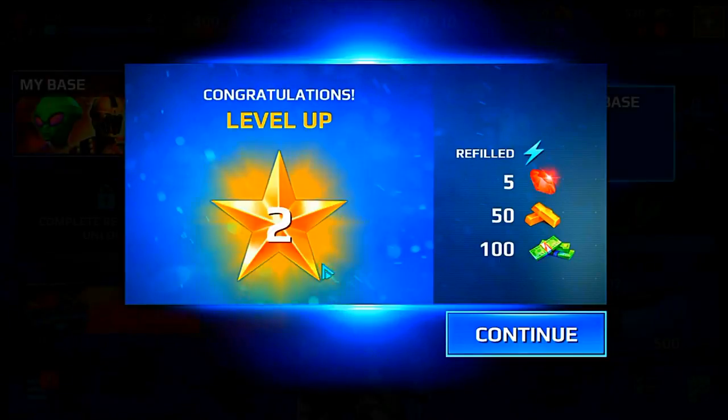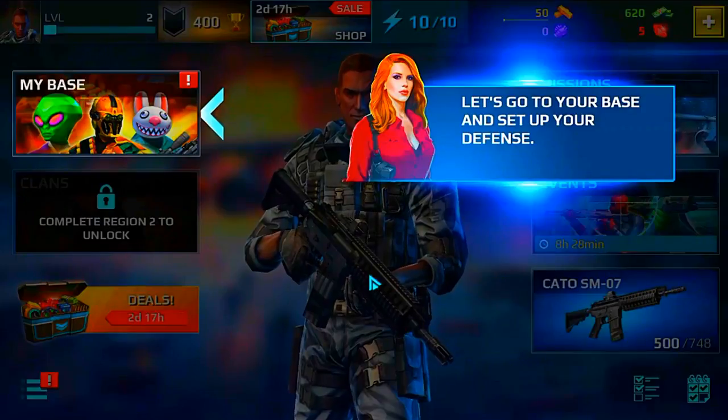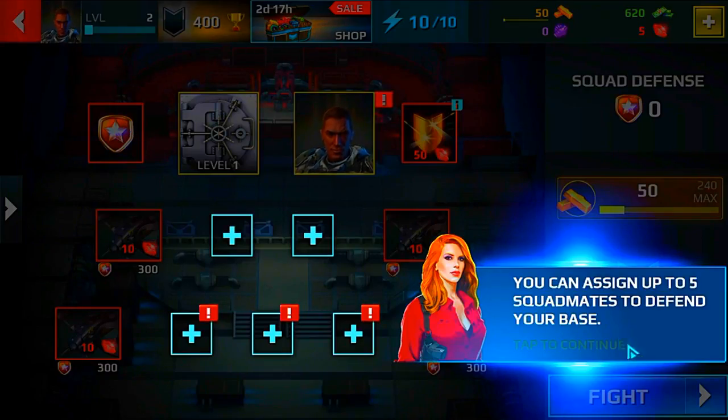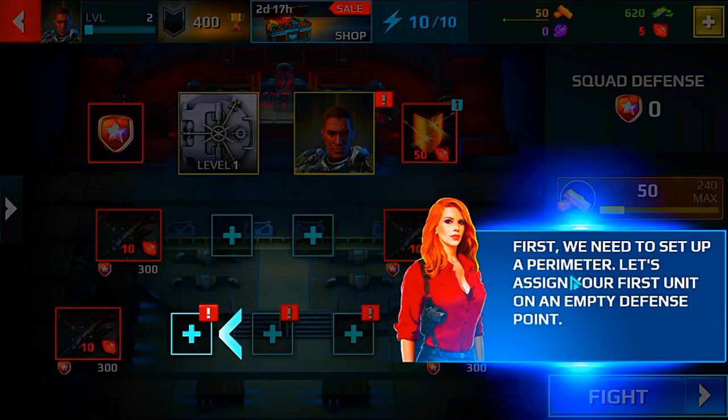Let's go to your base and set up your defense. You can assign up to five squad mates to defend your base. First, we need to set up a perimeter. Let's assign your first unit on an empty defense point.